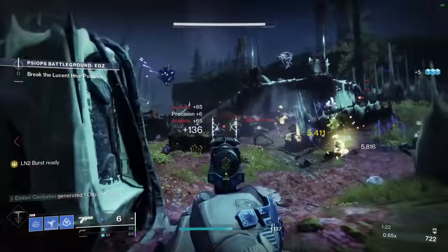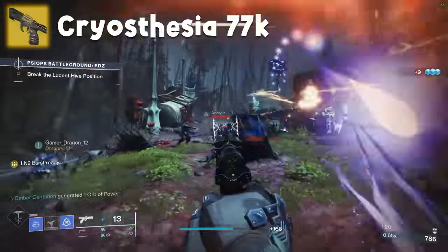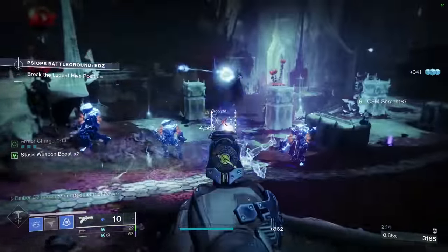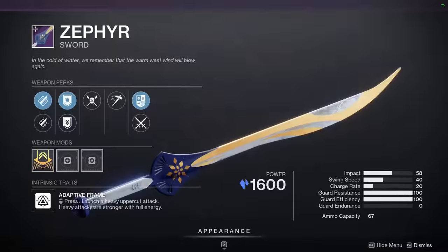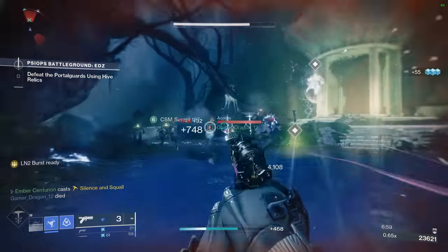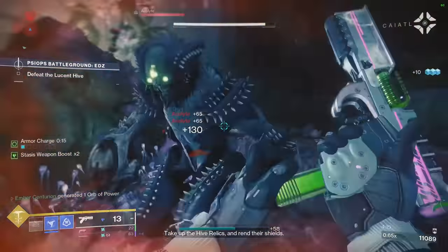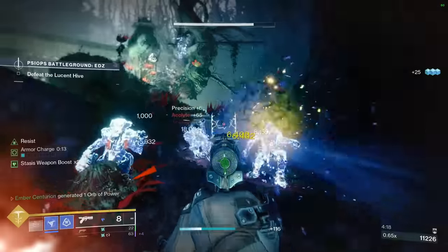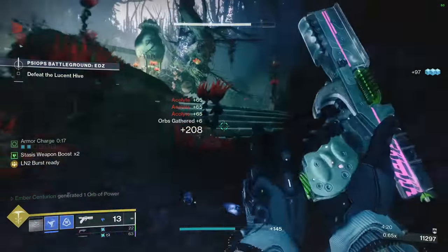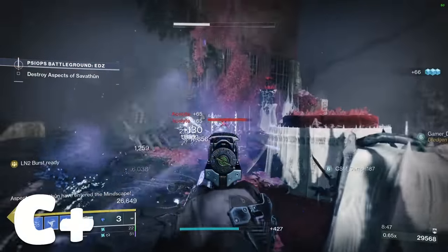Powercreep is a major issue for Destiny as a game, and no weapon demonstrates this more than Cryosthesia 77K. This sidearm used to be the only consistent way of freezing enemies, until Bungie completely dunked on it with Ager's Scepter, Zephyr, Deliverance, Riptide, Olvid-nar, Verglas, Curve, and Conditional Finality. Feels horrible to shoot too. Get a kill, hold reload, then freeze with the next shot — it's a simple loop, but not one that's particularly useful. C tier. You might find some use with a stasis build, but you're better off with most other weapons.